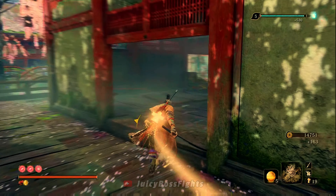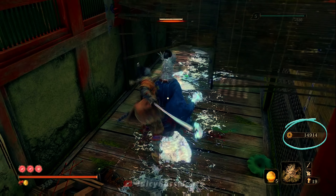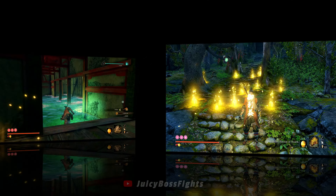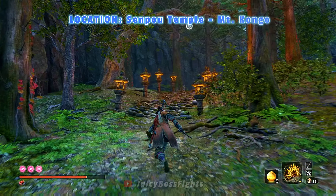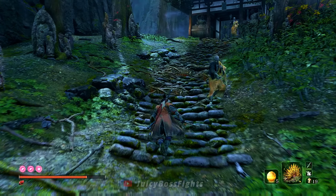Now the hugely popular Senpao Temple Farm is the one that all online videos will show you to do. Not gonna lie, it looks pretty sick when you do it and it's quite satisfying. This farm involves luring all the monks in the area to one location and then using the golden vortex tool on all of them.